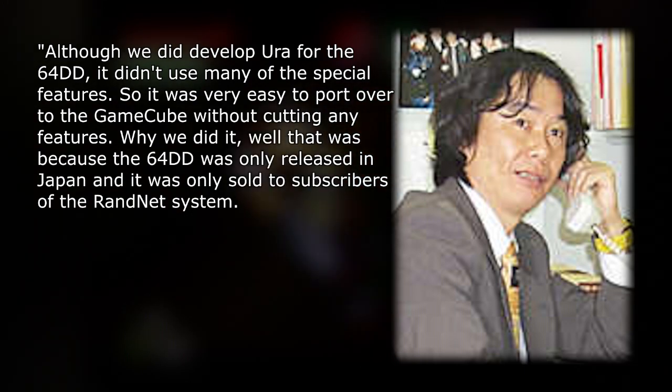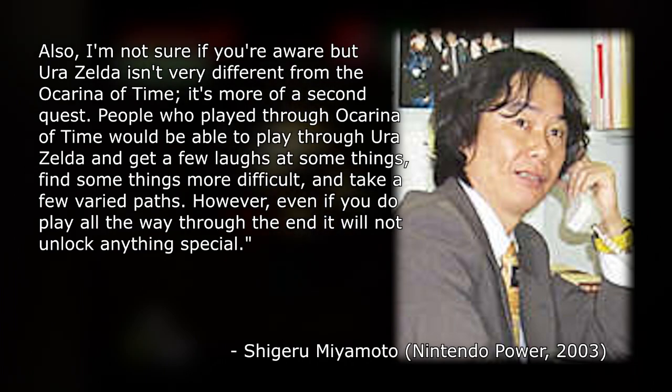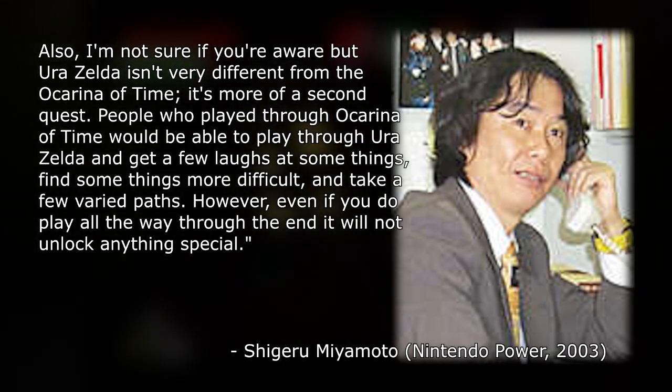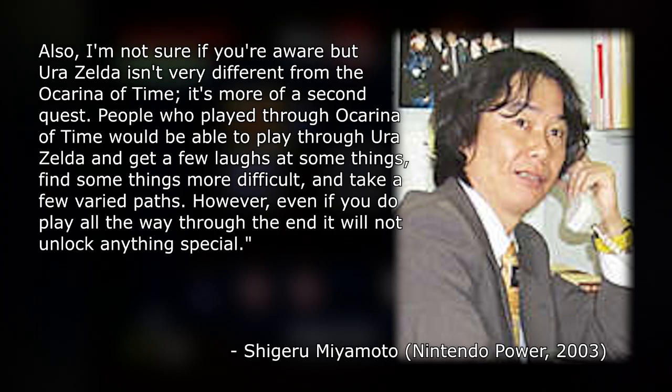Miyamoto explained why it was released: "The 64DD was only released in Japan, and it was only sold to subscribers of the Randnet system. Also, Ura Zelda isn't very different from the Ocarina of Time — it's more of a second quest. People who played through Ocarina of Time would be able to play through Ura Zelda and get a few laughs, find some things more difficult, and take a few varied paths. However, even if you do play all the way through the end, it will not unlock anything special." In truth, while Ura Zelda was finished, it had been cancelled due to a combination of multiple different factors. By the time the 64DD was released via its subscription service, developers tried finding alternative ways to release the title, such as magazine giveaways, but decided against it. One of the other reasons was simply developer disinterest.